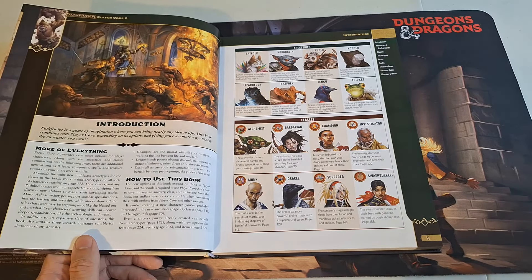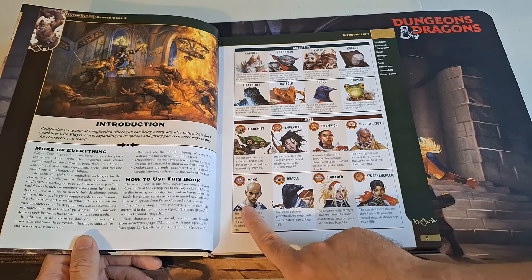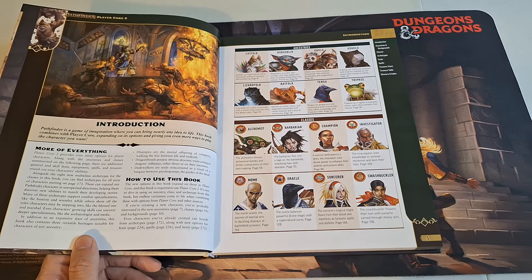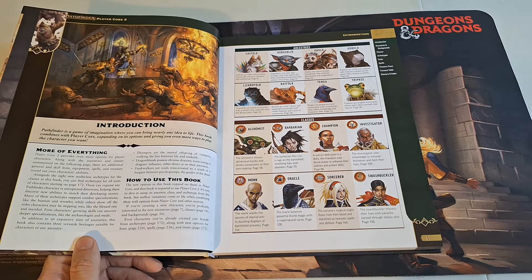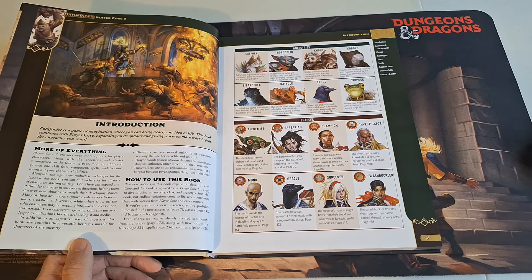For your classes, you have the alchemist, barbarian, champion, investigator, monk, oracle, sorcerer, and swashbuckler. This completes the classes that were in the original Pathfinder 2nd Edition core book as well as the classes introduced in the Advanced Player's Guide. They were split up across the different player cores. The Witch made its way into Player Core 1, kind of taking the sorcerer's place in that core book, but we do have them all here as well.